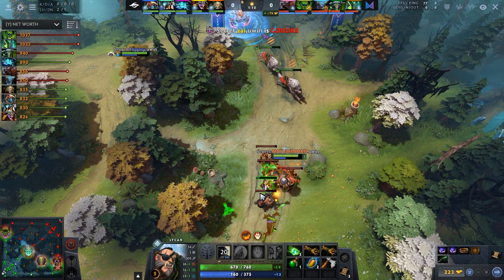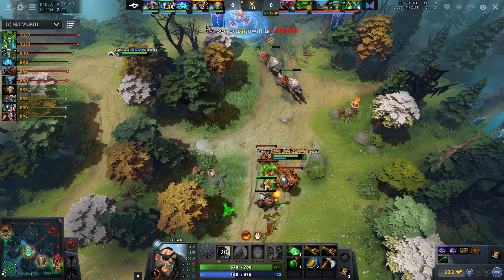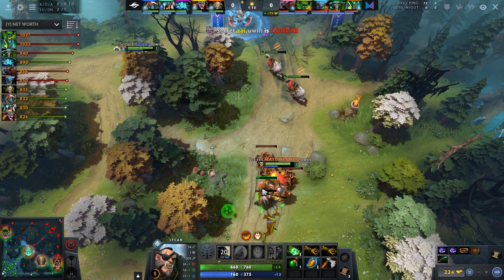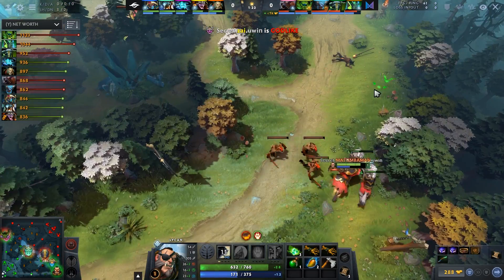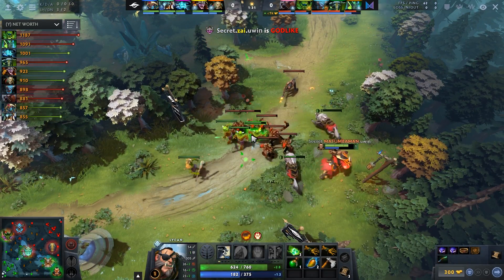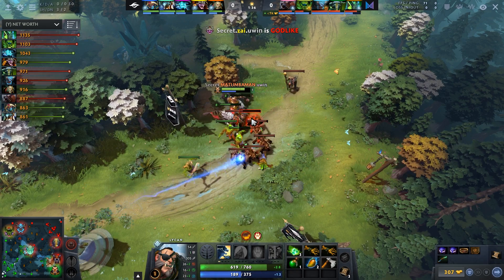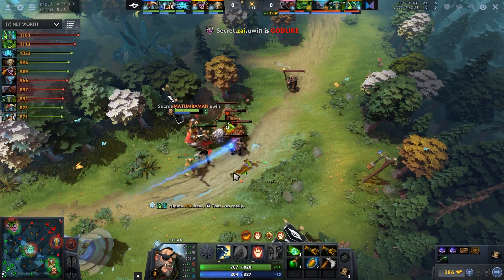This is a very easy lane — basically a 2v1 since the Earth Spirit is fighting the Earth Shaker and the trees. Because of that, he goes aggressive. On Lycan, instead of using your main hero to harass, you use your wolves to zone the solo laner while you last hit. In a dual lane, I recommend you just chill back and focus on CS and denies — don't get your wolves killed or you feed away a lot of XP and gold.